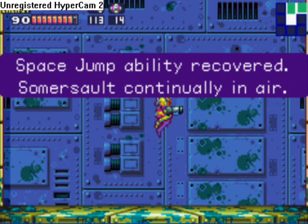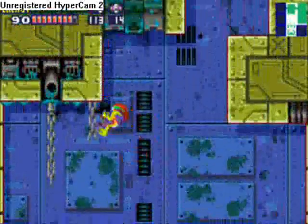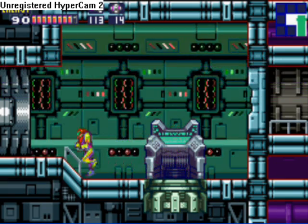Get over here and I blast the core off of you. We get the next upgrade — Space Jump! So we can somersault continuously in the air. This upgrade is annoying to use if you don't know how — you have to continually jump at the right time while pressing a directional button. This is the auxiliary power station that lets you use save stations, navigation rooms, and recharge stations. Helpful.